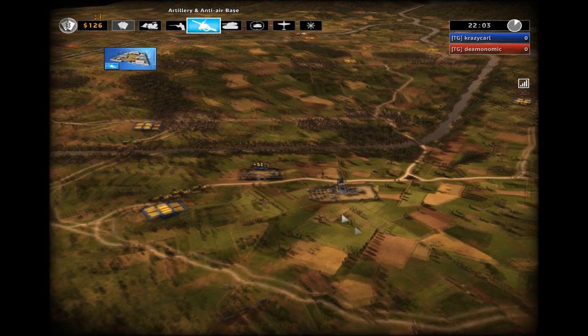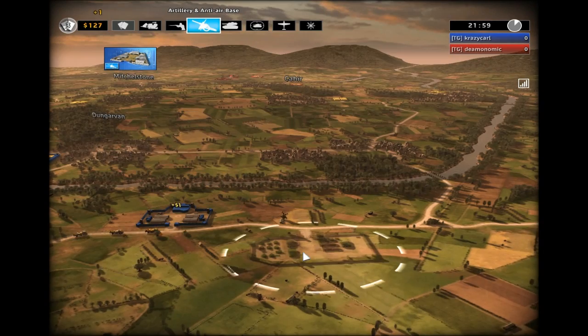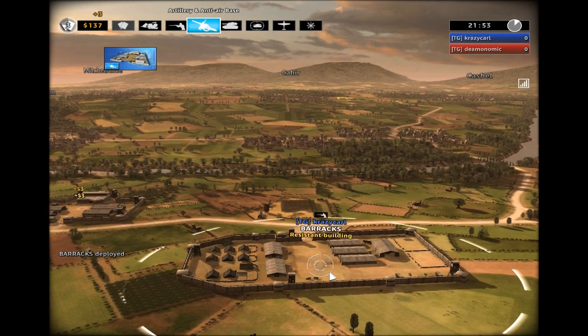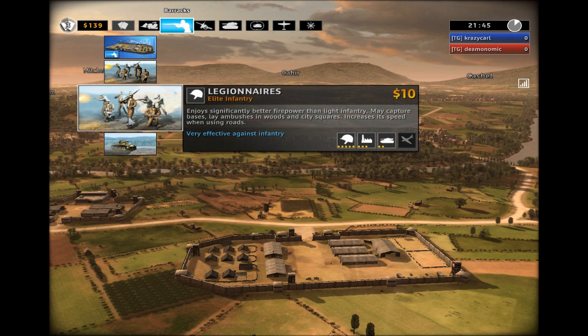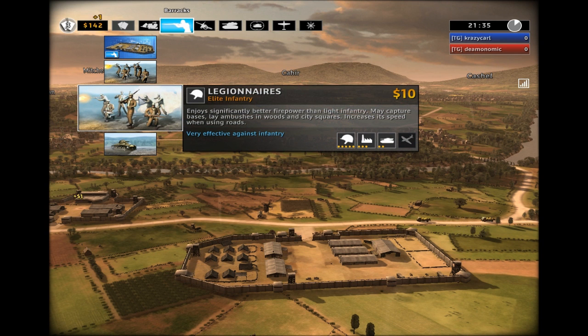Administrative buildings are a way for you to build resources mid-game to late-game — they're expensive, so you better use them wisely. Here I'm building a barracks, again connected by a road. This system allows you to only build in certain parts of the map, otherwise you'd see people building armor bases in the middle of nowhere. It gives the game more structure and limits what you can and cannot do.